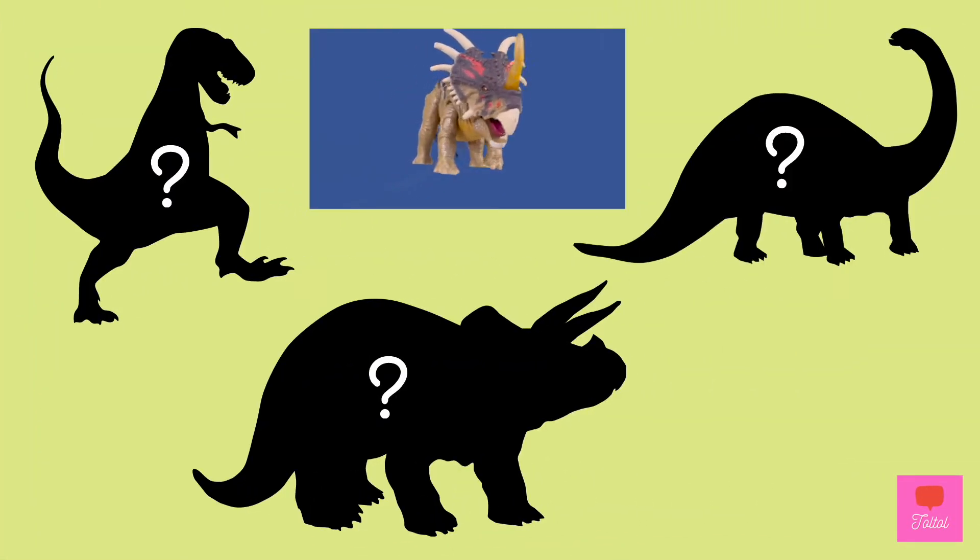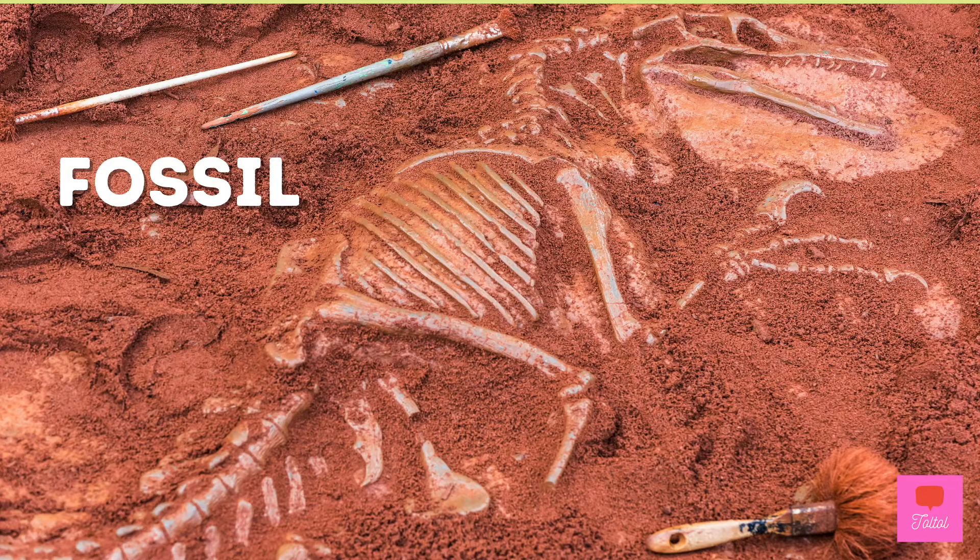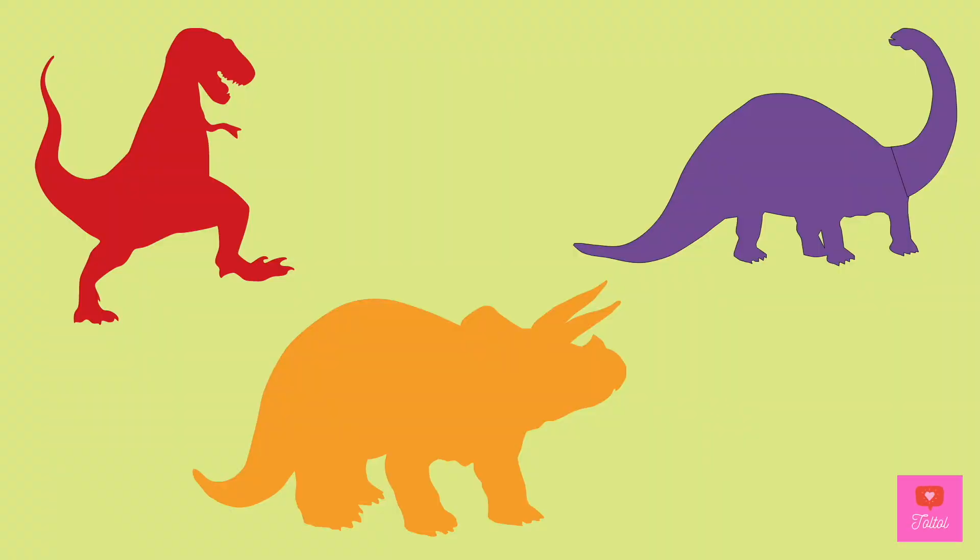Hi, I'm Stacy! Fun fact about us dinosaurs: nobody knows the color of dinosaurs. The fossils only give clues on how big or small dinosaurs are and what our bodies look like, but no skin. Some paleontologists who study dinosaurs say that dinosaurs can be in different colors like red, orange, purple. Amazing, right?